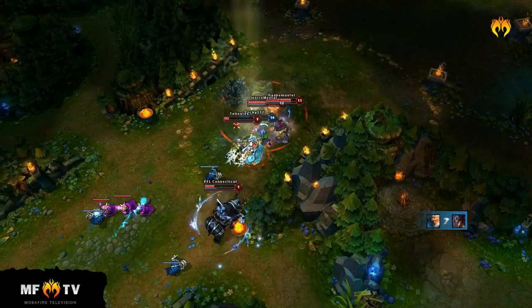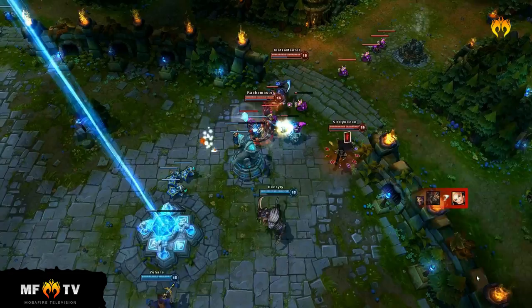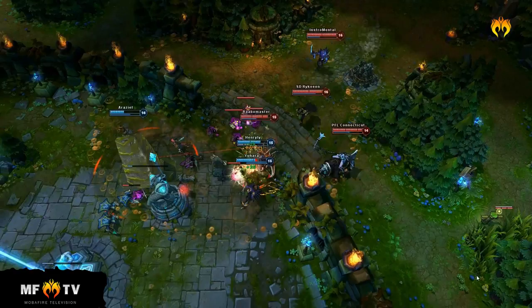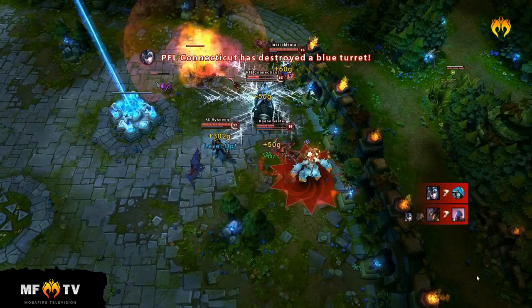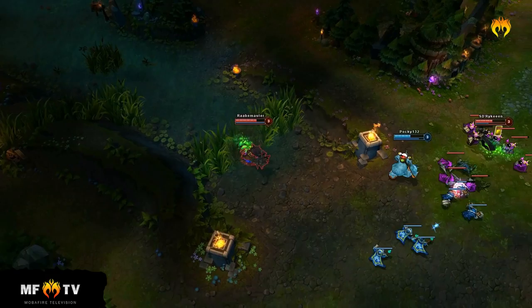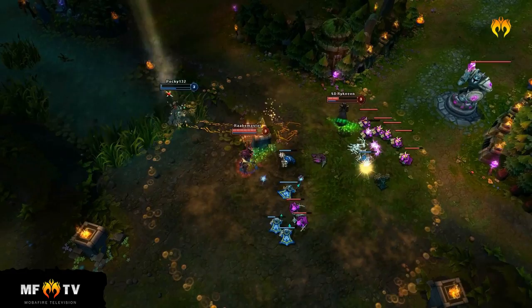Trundle wants a teamfight in the jungle, where his pillar can be used to maximum effect by separating the enemy and drastically reducing their movement speed. Trundle's pillar is not a great initiation tool; however, it is amazing at disengaging from a fight and can stop the enemy team's initiation in its tracks and save allies. Pillar of Filth and Agony make Trundle a great anti-initiator, because he can separate the initiator from their team and steal their defenses, allowing Trundle's team to kill the enemy champion before the rest of their team can follow up.